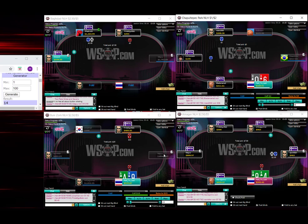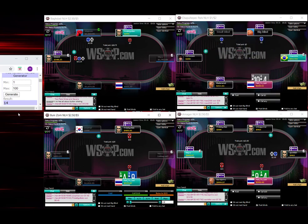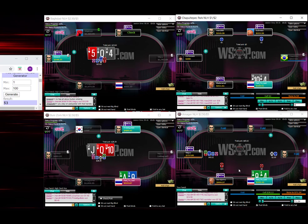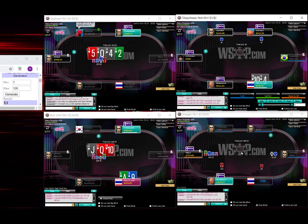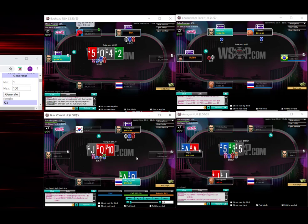Ace-9 is just a mixed 3-bet. Ace-9 off-suit blind versus blind — he's supposed to be opening something like 45% of the time. I'll 3-bet this about 15%; the lower weaker aces we 3-bet a hell of a lot more. Going with the call, rolling 53. It's very high EV board texture for him. However, we do end up having some straights and we do end up getting to raise at some frequency.